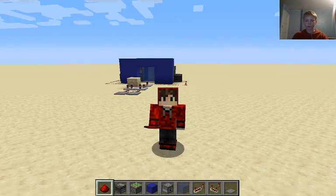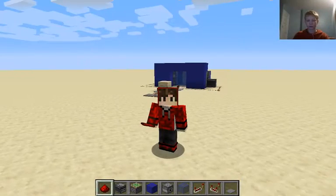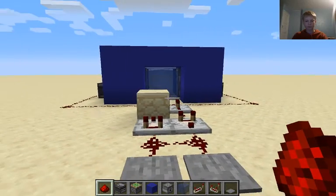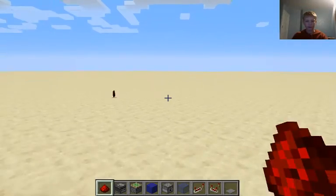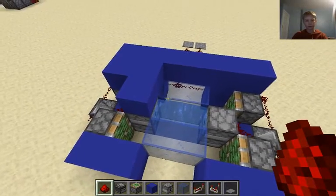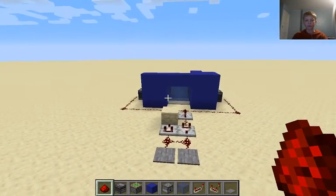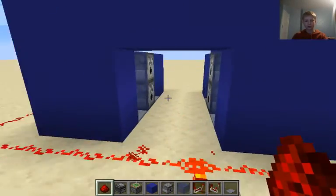Hello and welcome back everyone to another redstone tutorial video. Today I'm going to be showing you how to build a 2x2 aquarium door. This aquarium door doesn't have any fish in it because if you want fish in it, it has to be absolutely massive — you've got to have block swappers with some soul sand, it's got to come up, then close, and all the timings are difficult. This is just a very, very simple build for those small bases that want an aquarium door. It's super, super simple.